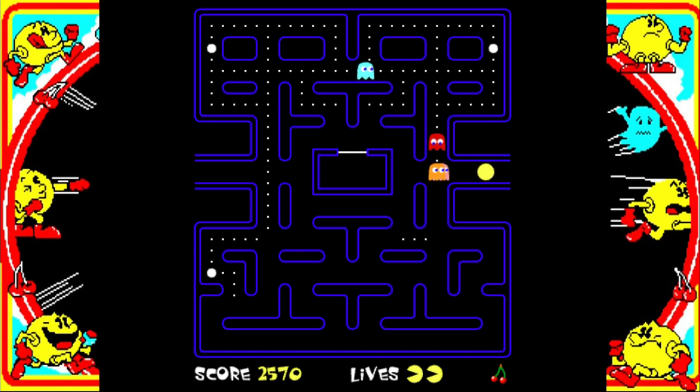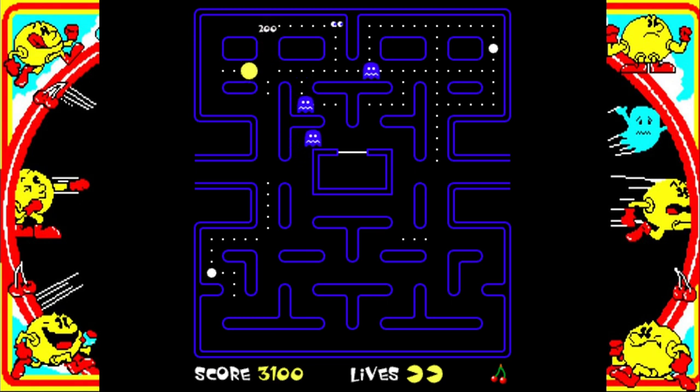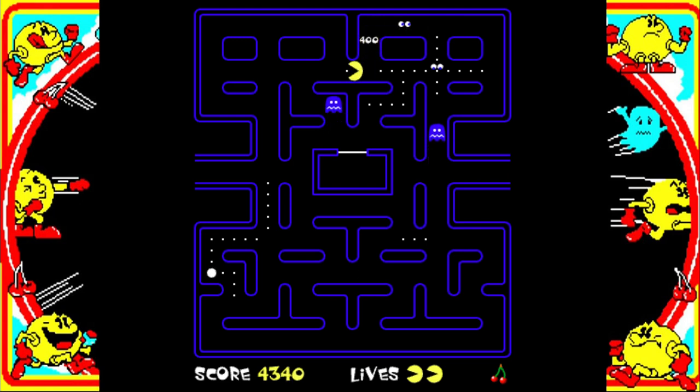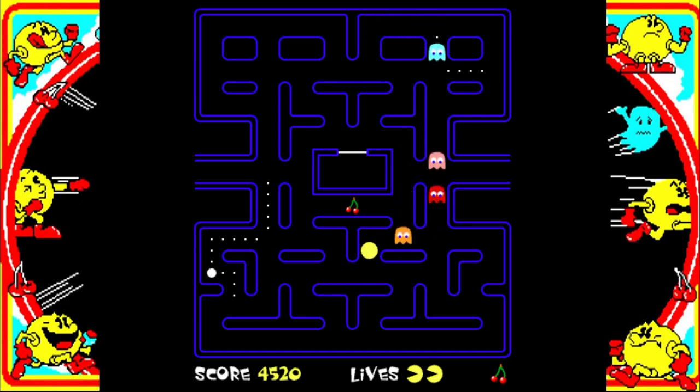It's a pretty accurate take — you can see the whole map at once, there are corridors at the sides which let you transport to the other side, power pills are all intact, and the mechanics are very much traditional Pac-Man based on the original arcade game. The graphics are all very similar, and the things that really give it away are mainly just the font choices and a little interstitial jingle that plays between rounds.